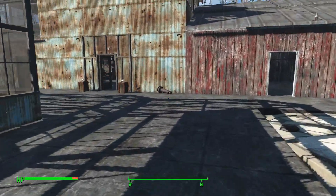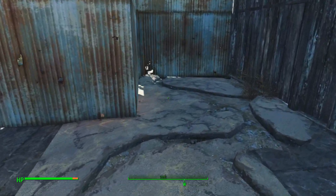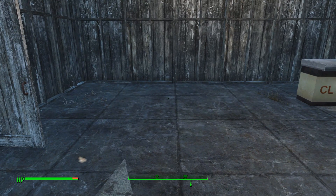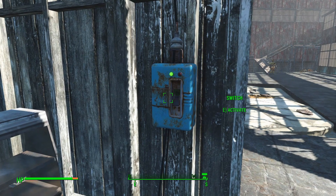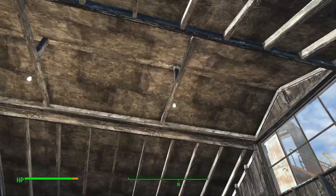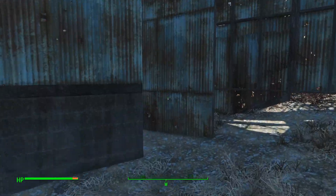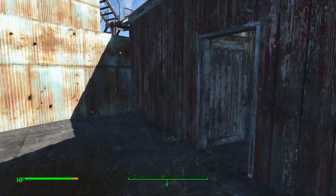I'll show this off again in a minute at night so you can see how it all lights up. Over here — I haven't quite finished this — this was meant to be the shopping area, so all the shops would be in here: the clothing, the armor, the weapons, you name it. All meant to be in here apart from the bar. The switches actually do work — the lights do turn on and off.